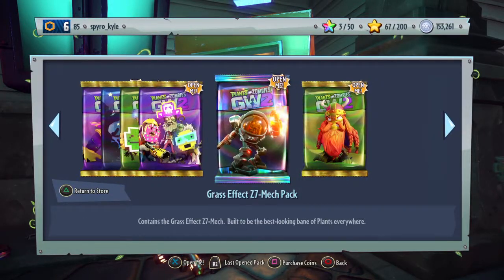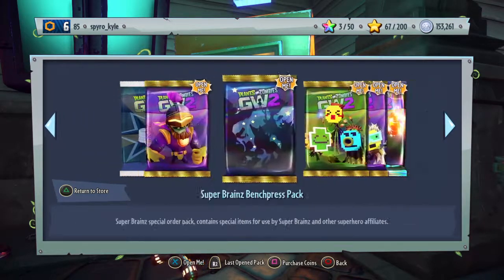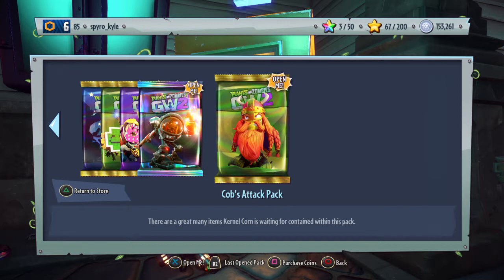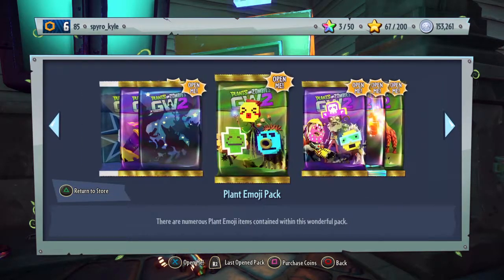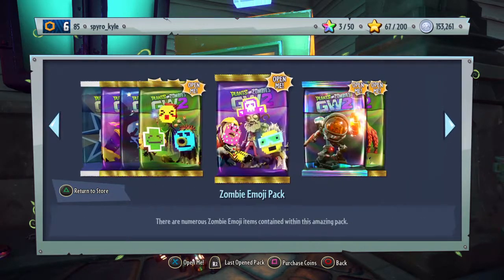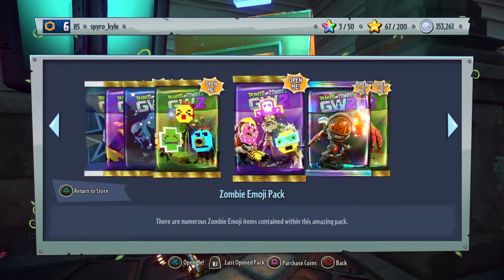So these here are all the packs we get. We get the Z7 Mech, the Cobb's Attack, and I think a Super Brains one — yeah. Which I'm really excited for, because I've almost completed one of the Cobb's set. I just need one more thing, which is like the face mask thing. And I really wanted the emojis, because my friend pre-ordered it, so obviously he got these with the Deluxe Edition. And I've wanted it for so long.